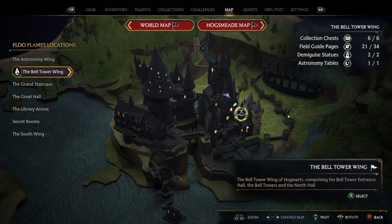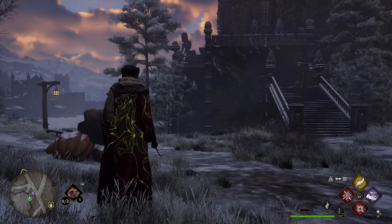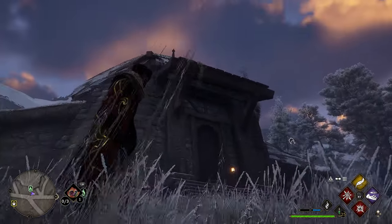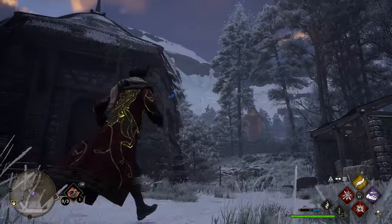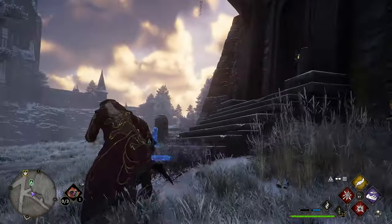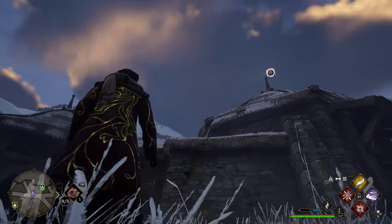To get the next couple pages, head outside the castle. Go to the Belltower Wing and all the way up to the top to take the Beast Classroom Floo Flame. After spawning in, turn around facing the classroom itself — there's a page flying around the classroom. If you can't find it, use Revelio and it'll light up blue. Once in range, lock on, use Accio, and grab this page.